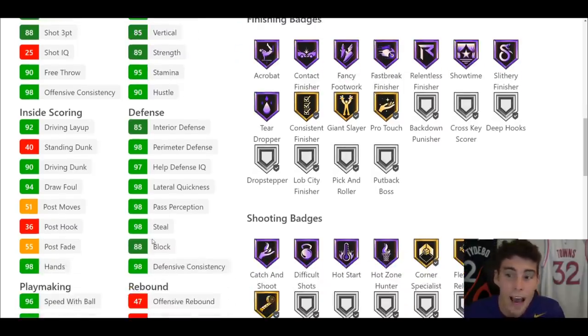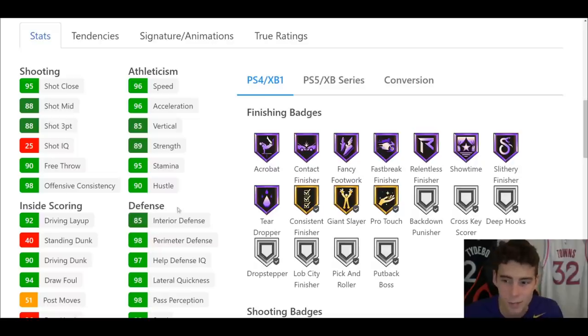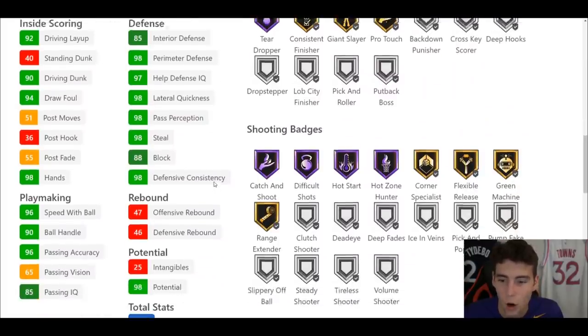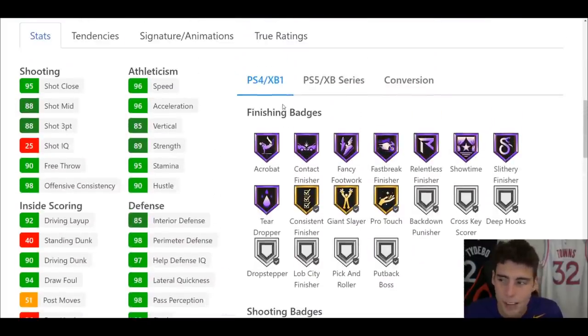He also has a 98 steal rating and an 88 block rating. The hidden stats really make Ron Harper that much better as a defensive player — 85 interior defense and 89 strength at the point guard position. Just absolutely incredible defensive stats all the way around.